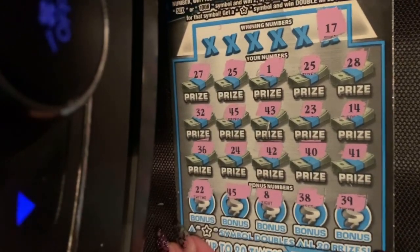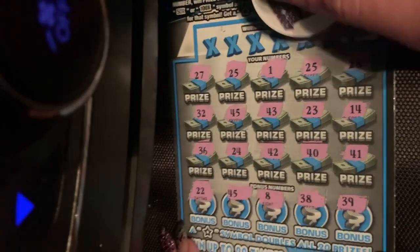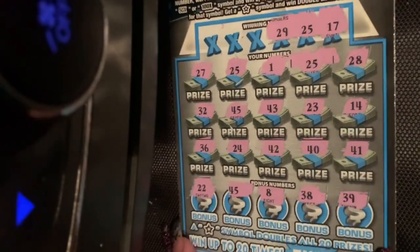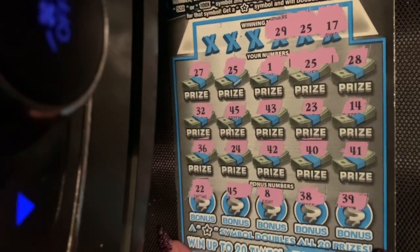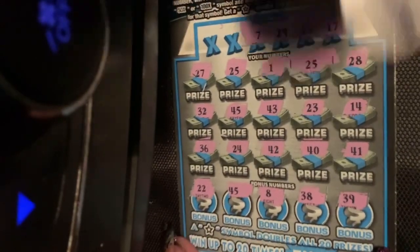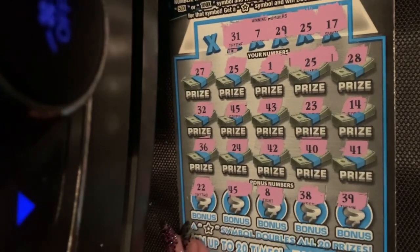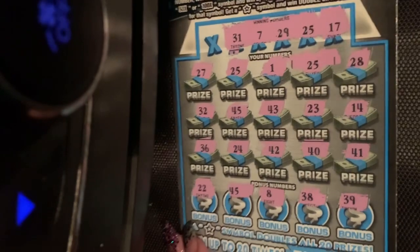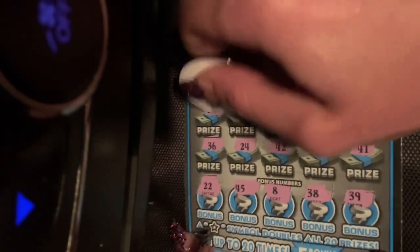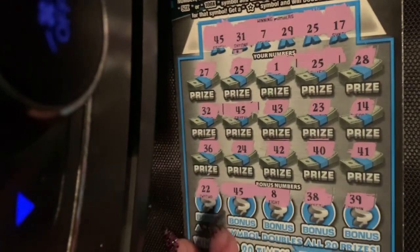Let's see if we can get matches. 17 — 17, 17, 17. 25, we got a 25 right there. 29 — that's my birthday, guys. Hopefully number 29 will bring me a big win one day. We got a 28, no luck. 29, seven — the lonely number seven, I don't see it. 31 — no, we got a 41, but no 31. 45 — yes! We got two 45s, this is probably going to be 15 bucks.